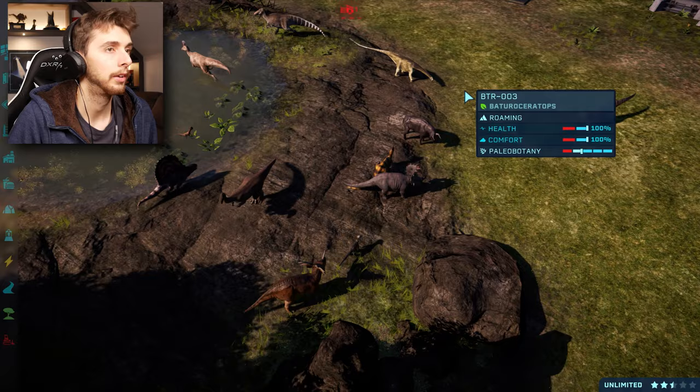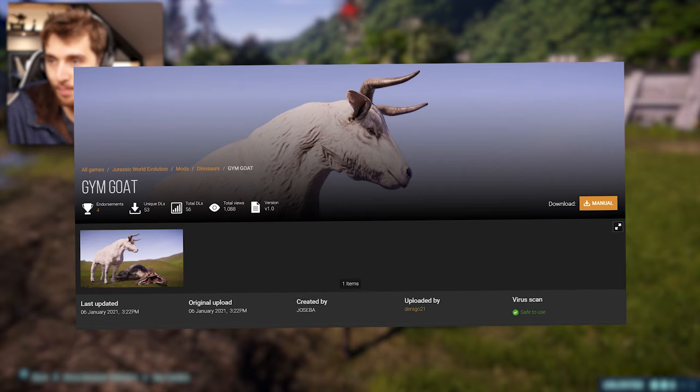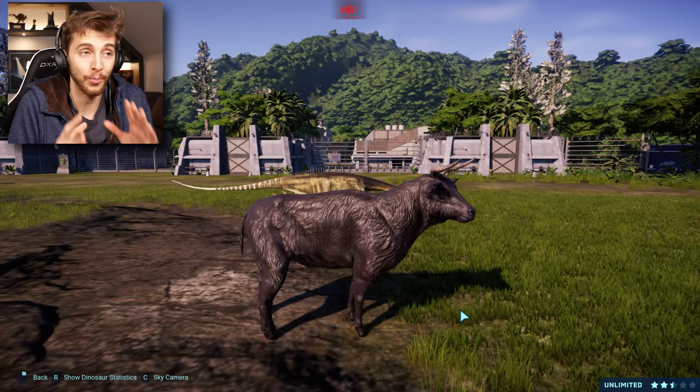Here's one - the black sheep itself, or should I say goat? This is Jim Goat, created by Joe Saber and uploaded by Drag21. This replaces Pentaceratops with a massive buffed-up goat, and I love it.